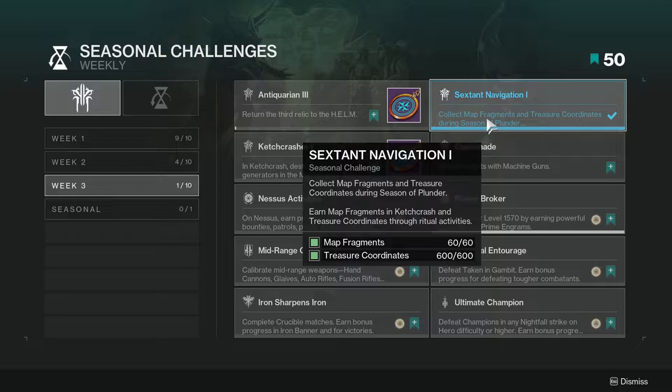Sextant Navigation 1: collect map fragments and treasure coordinates during Season of Plunder. Earn map fragments in Ketch Crash and treasure coordinates through ritual activities. This one's not hard — the only reason I have it completed is because I farmed for the Season of Plunder armor, and I may have also completed Sextant Navigation 2 for the same reason.